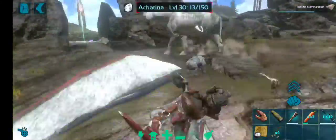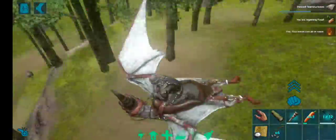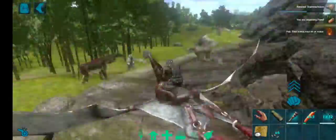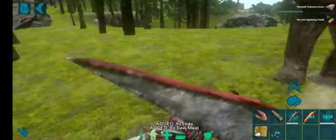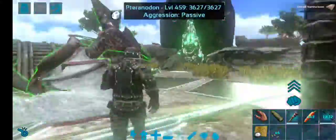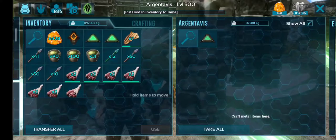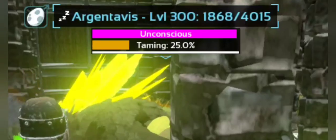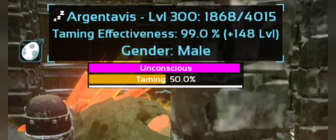See its stats — now its food bar is already empty, so you don't need to wait a long time to tame it. Just gather the food you can and feed it. In less than one minute it will tame. Also make sure it has at least more than 800 health so it won't die from starvation while you're gathering food.